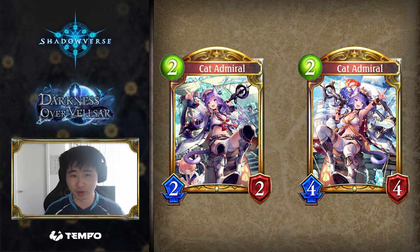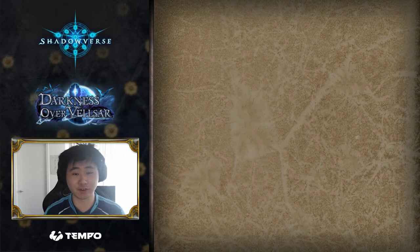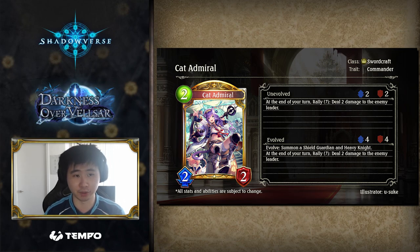Cat Admiral is more than good enough as an aggro card in a vacuum, but whether she sees play is a whole different topic. If you can reach Rally 7 because of Cat Admiral's evolve effect, it's a respectably strong play. This line is one way of converting your evolution point into 2 damage while putting a bit more stats on the board. For the type of deck that would run Cat Admiral, playing 4 other followers by the turn you evolve her is not difficult. Cat Admiral is a cheap follower that always costs 2 playpoints, so it's very easy to play other followers with her on the same turn.